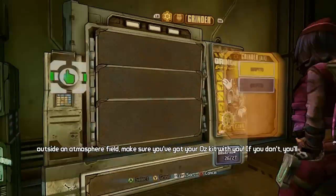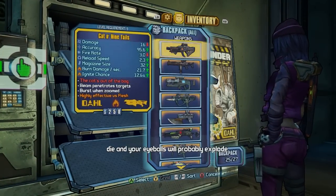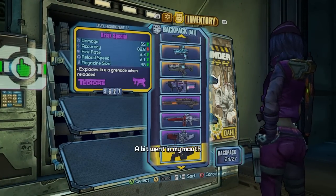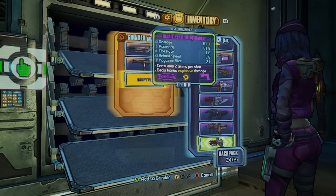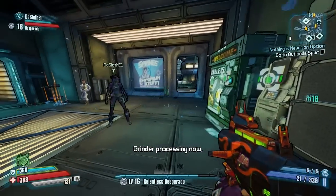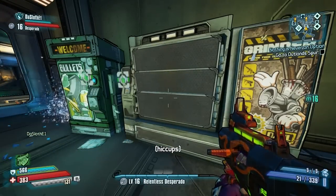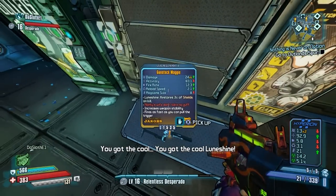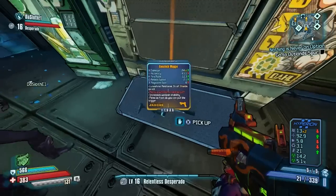Now this is great for those cases where you get a legendary that you absolutely hate, like the Flacker, for example. Or say you get a bladed legendary and you absolutely have no use for a bladed version — put them in here, along with a purple gun of whatever variety you want to receive out, and get you something different. And here we get a Maggie, and I freaking love the Maggie, so that was a really good get.